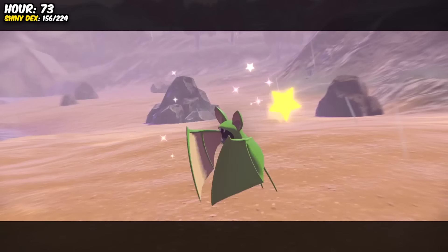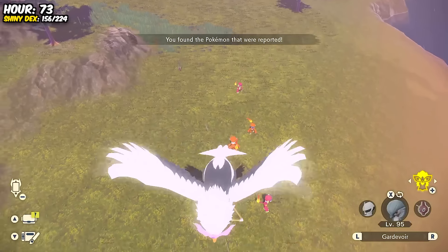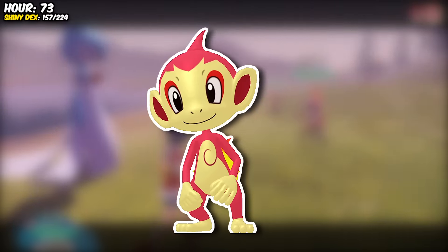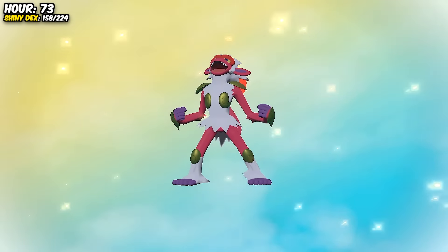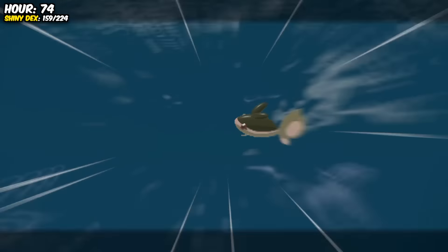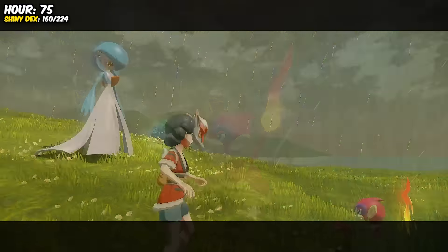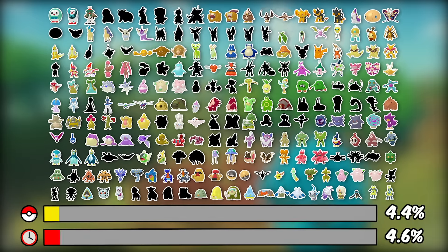After another pointless green Zubat, something awesome happened — a double Shiny spawn! Two Shiny Monfernos at the same time. This was obviously really cool, but also quite a punch in the face considering how many Chimchar outbreaks I'd gone through trying to find the Baby Monkey. After a couple more doubles and new Buneary and Finneon Shinies, for whatever reason the game thought it was a good idea to give us a third Monferno. That's not the right Monkey game! At least I can mark off Lopunny and Lumineon.